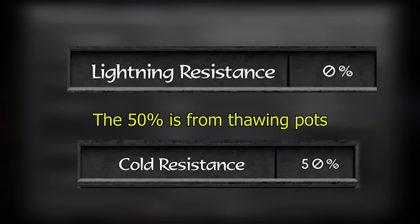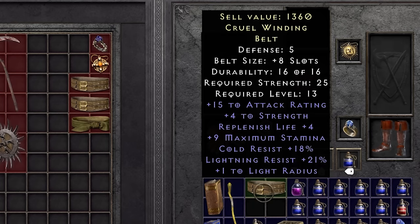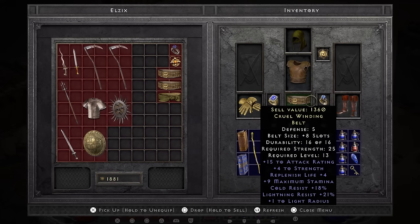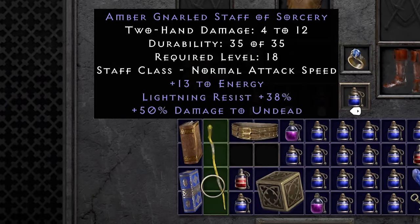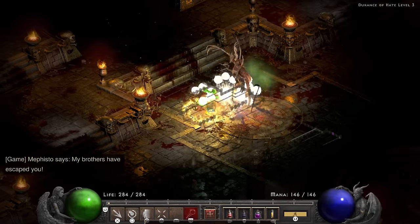In Act 3 I become very sad looking at my cold and lightning resists with both of them being at zero. The first thing to improve my situation is the belt I gamble from Alkor — with 18 cold resist and 21 lightning resist this is a belt I could easily wear all the way into hell. Ormus ends up selling me an amber-knotted staff of sorcery and with that and a couple of thawing pots I head into the Mephisto fight. I stand next to him, use static, and then fireball him to death.